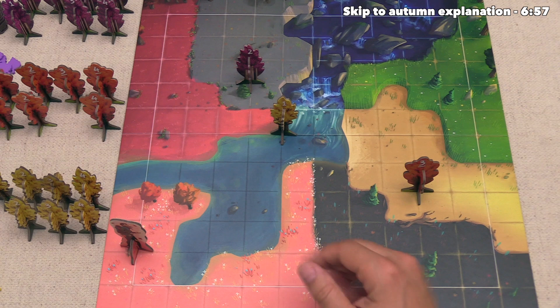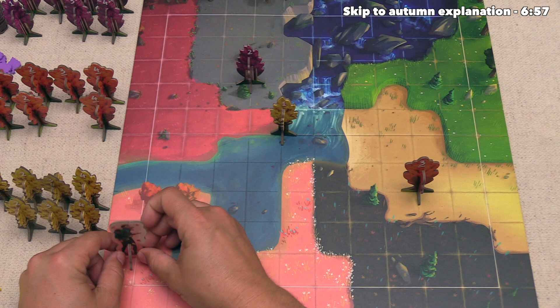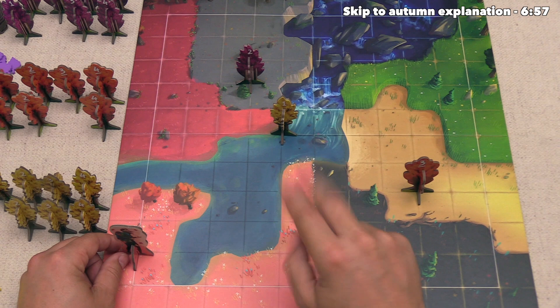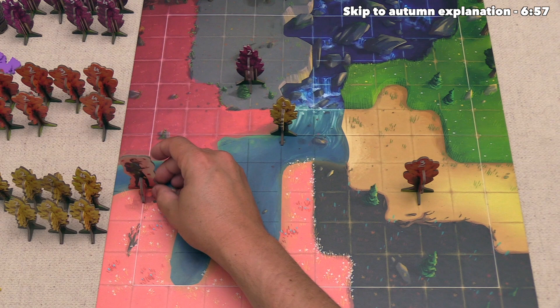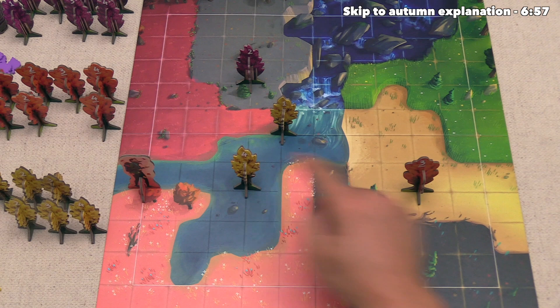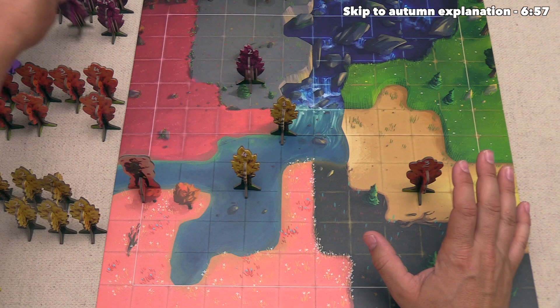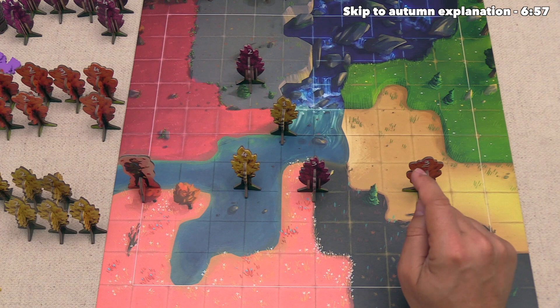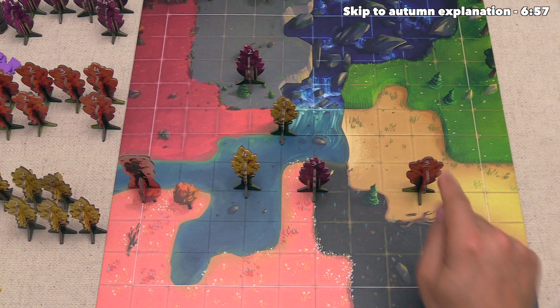What happens during summer is hikers are going to hike down the various trails out on the map. The trails are the row and column lines out here, and we are going to score every single one of them. We count up the value of all of the trees in that row or column — whoever has the highest value will get 2 points, and whoever has the second most will get 1. For example, once the hiker gets to this row, there is just a value 3 tree here. If there was also a value 4 tree for the yellow player, they would get 2 points and the orange player would get 1. However, if there is a tie for second place, those players actually get nothing.